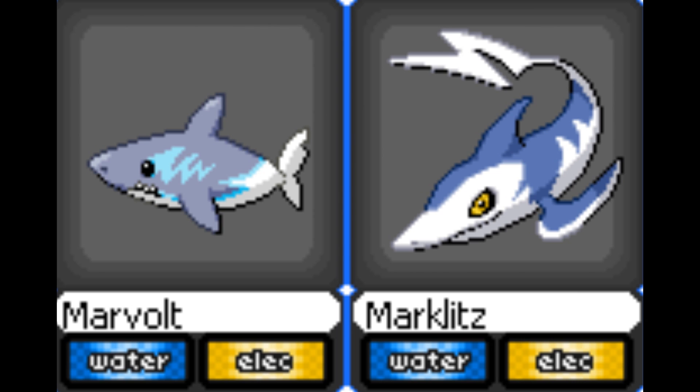Now we have Marvolt and Marklitz, obviously based on sharks. We've had a shark in the form of Sharpedo — that was a water dark type — whereas these are water electric types. It's an interesting pairing, maybe a bit too similar to Chinchou and Lanturn. But I like the designs, they're pretty cool. Marvolt is kind of looking to the left-hand side, which isn't great — it should really be looking more at us — but obviously it's just a 2D sprite working in 3D for Generation 6. Marklitz looks pretty cool too.